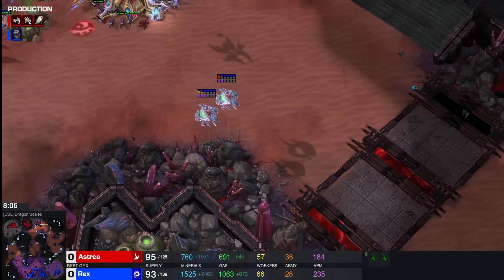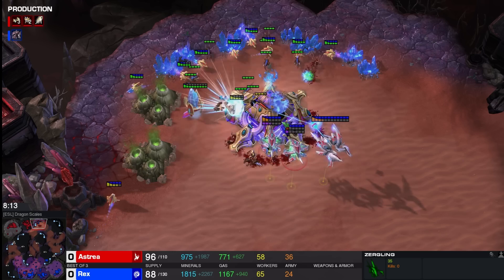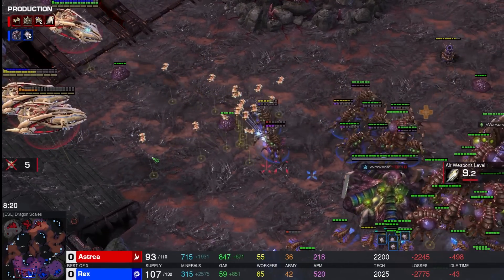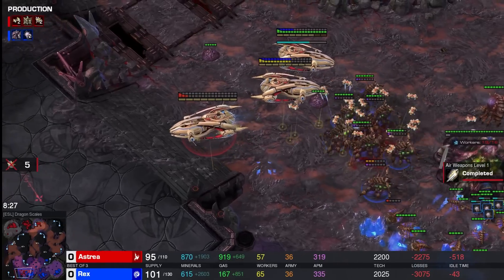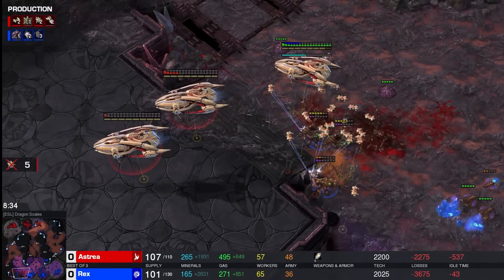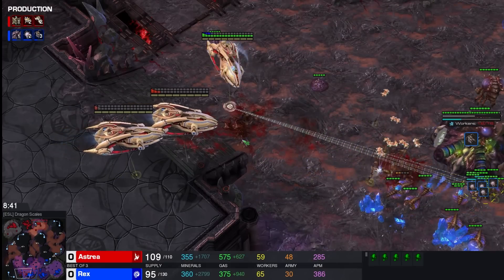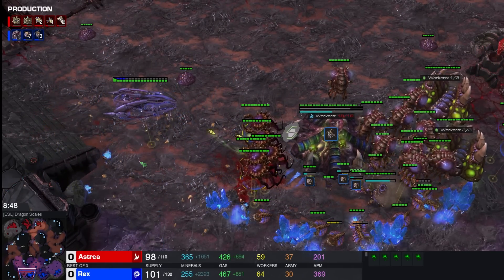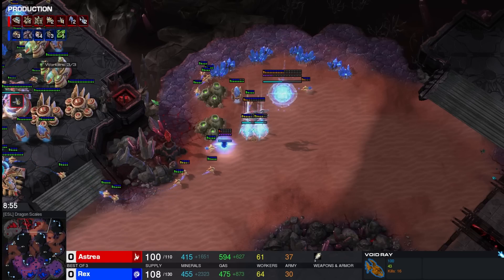There's an interesting attack here as well — the oracle is not completely in position, there's a lot of energy on them. No plus-one on these lings, and no activation on the pulsar beams until it's too late. That was really sloppy out of Astrea — a completely unnecessary loss of the third base, putting him in pretty dire straits. Air weapons level one is about to finish. This carrier is very low — oh my god, no chasing. Here come the corruptors — that's one, and that is two. Two carriers go down as the first twelve corruptors enter the pitch.